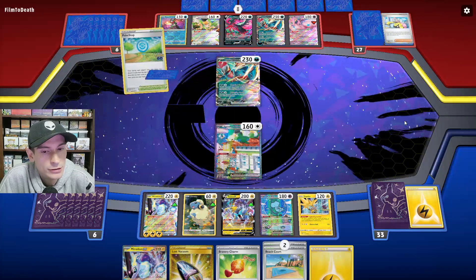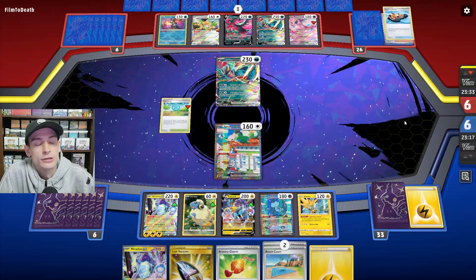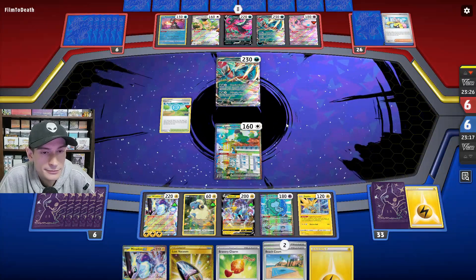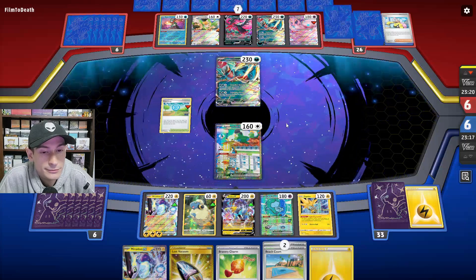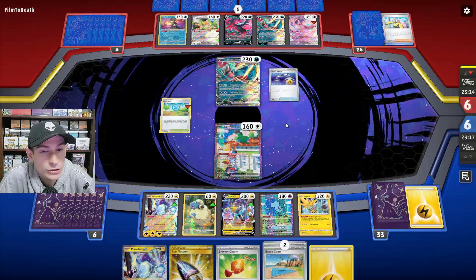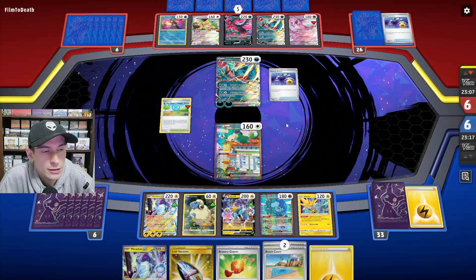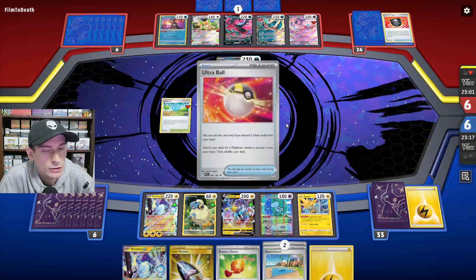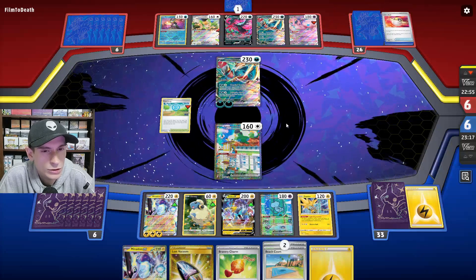They use Pokestop and do have Energy Switch for this attack. No Capsules visible — they probably don't run Capsules. They use Dark Patch on the other Roaring Moon, Energy Switch to the active Roaring Moon, then Energy Switch again. Heavy Ball, then Ultra Ball — I'm assuming they just want to burn cards and get rid of them.